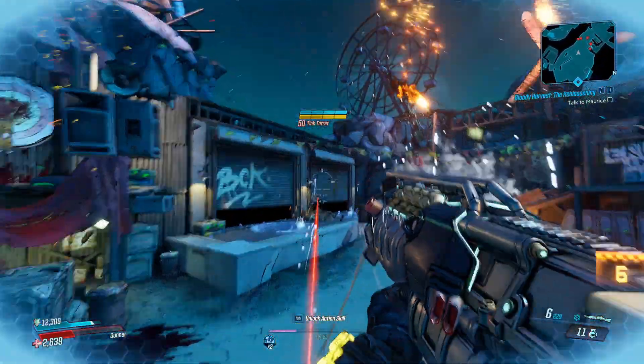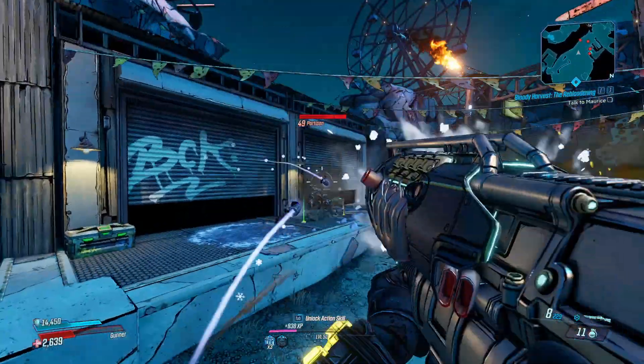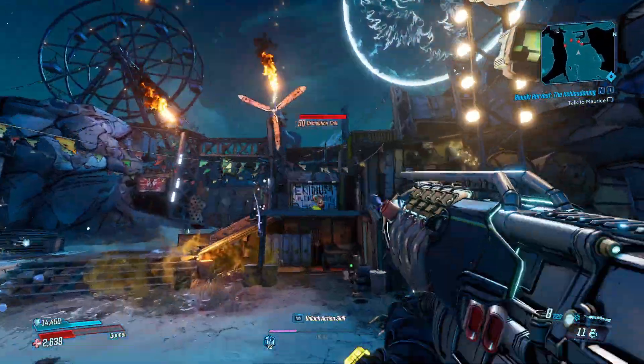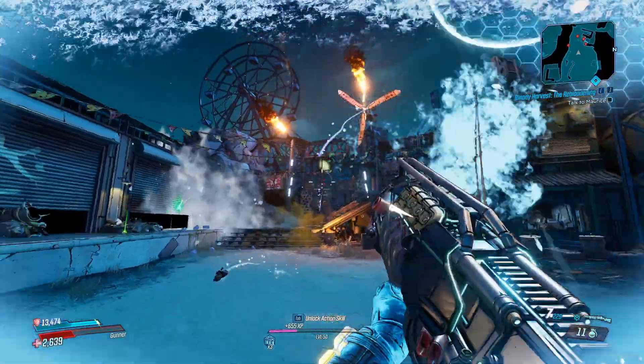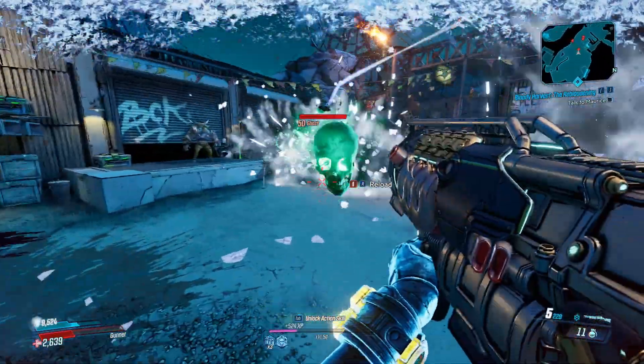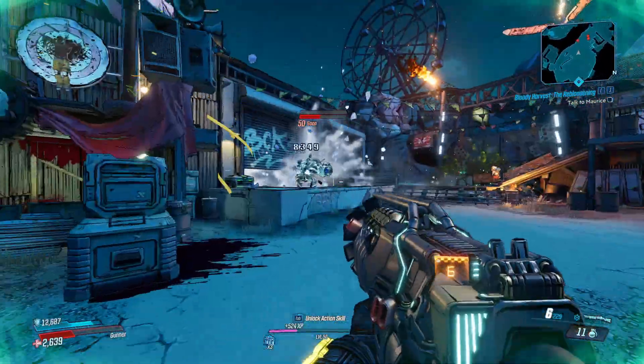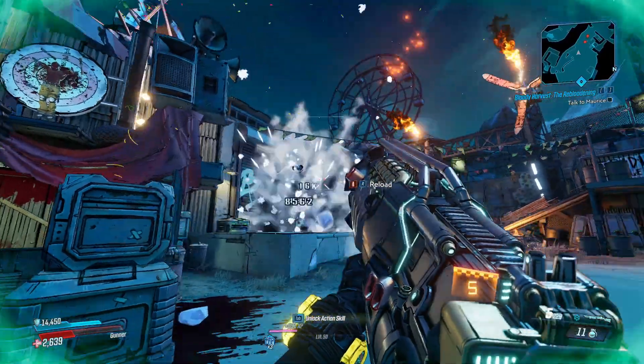The projectiles will bounce a couple times before they explode if they don't collide with an enemy. The projectiles dramatically decrease in speed once they've made contact with the surface once. They'll start to bounce and then sort of pebble, so it makes it a lot easier to hit where you want to. The damage is really good, and the reload, if you do end up reloading, is not tragic at all.